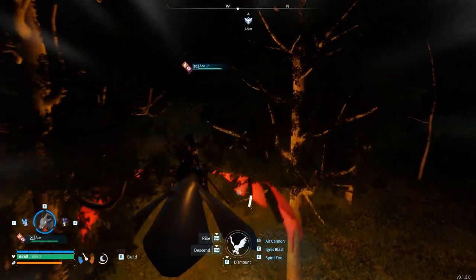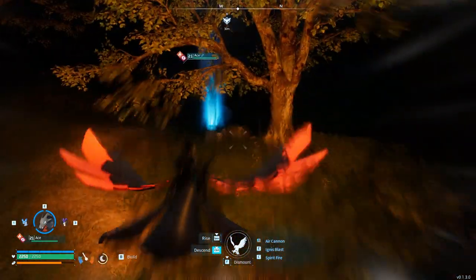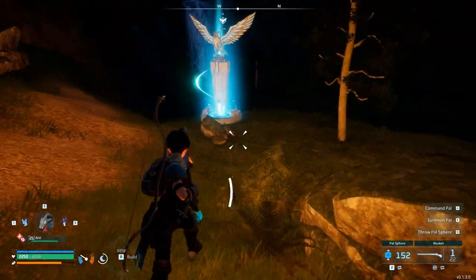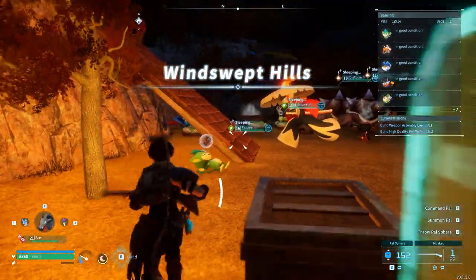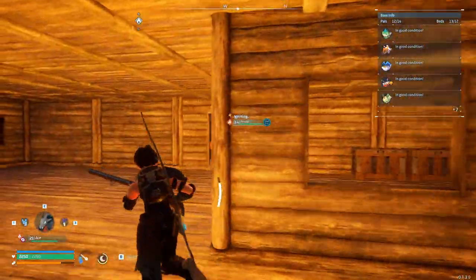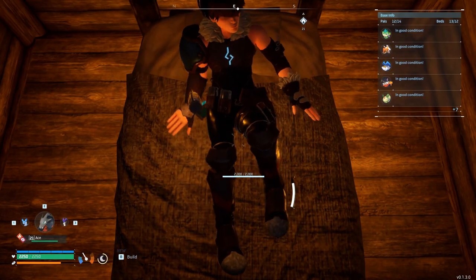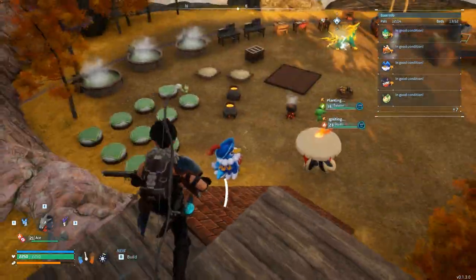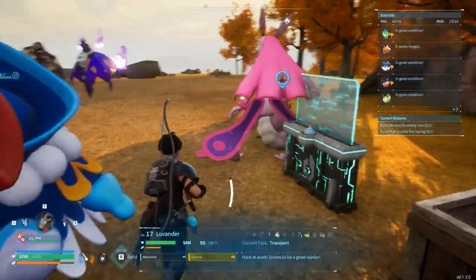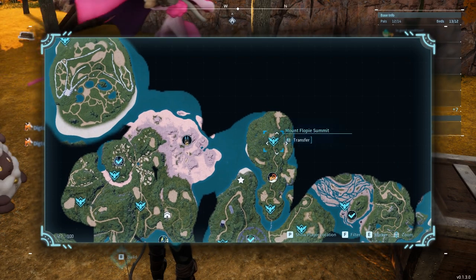I'm a bit torn between doing another boss or exploring more now that we have our Vanworm. I decide to head north and explore. By the way, my plan is to level my base one more time because the next level unlocks a third base slot. That will let me transfer things to a new farm base much more easily without destroying the old one first. For now we'll teleport to the Mouth Will Be Summit and then just pick a direction and fly.